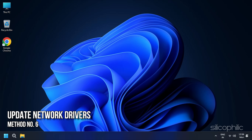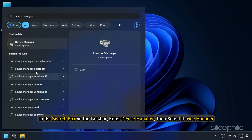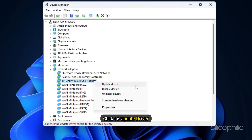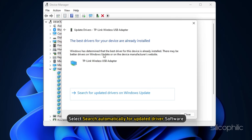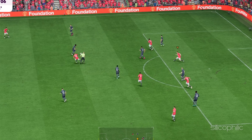Method 6: Update Network Drivers. Outdated network drivers can cause connection problems. Visit your PC manufacturer's website or the network card manufacturer's website to download the latest drivers. You can also manually check for driver updates: in the search box on the taskbar, enter Device Manager and select it. Locate and right-click on Network Adapters, then click Update Driver. In the next window, select 'Search Automatically for updated driver software.' Launch the game after the driver updates and check if the error persists.